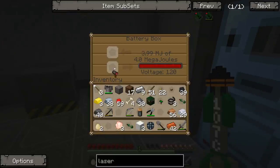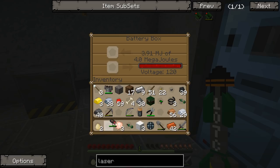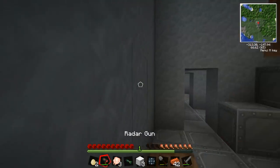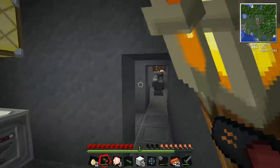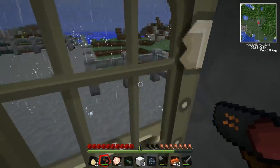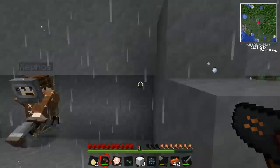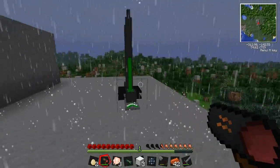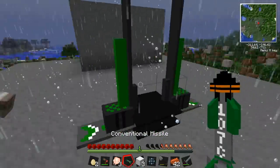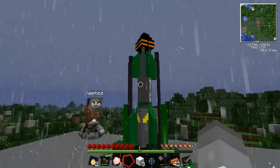That's all right, it's charging. So we need to find somewhere we want to shoot a missile - let's go upstairs and pick something. It's raining. We're not going to call off this missile launch because of a bit of rain! I put the missile in this - oh, we need power up here! It's massive - let's just make a hole in the floor and bring some power up.